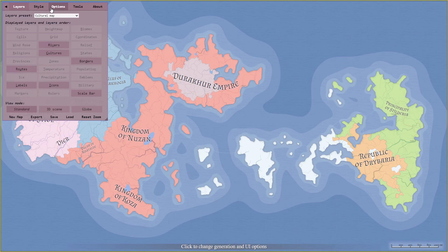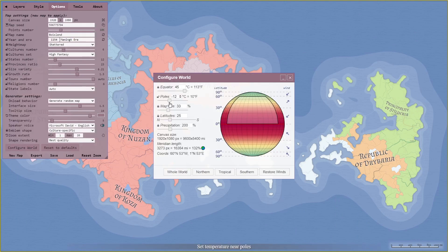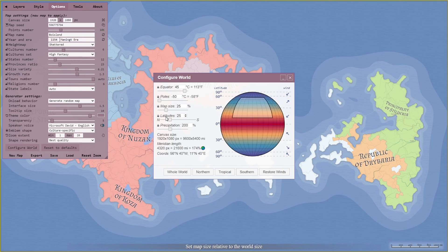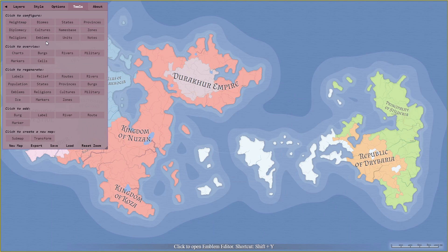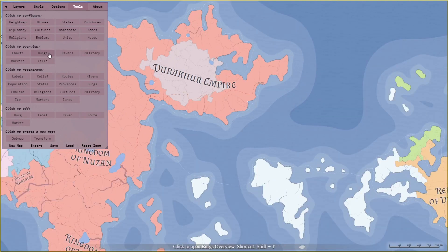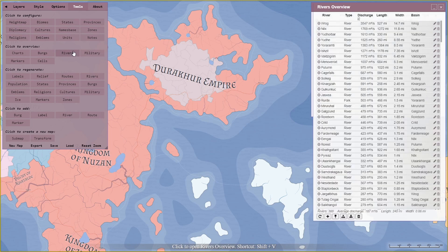If you click Configure World on the bottom left, this allows you to control the temperature of your world like we talked about earlier. This is also where you can control how much precipitation your world receives and where your continent is located on the globe. All these factors influence your biomes and height maps that we looked at earlier. The Tools tab is where you can manually manipulate your randomly generated world, from configuring your states or height map to adding rivers and biomes.